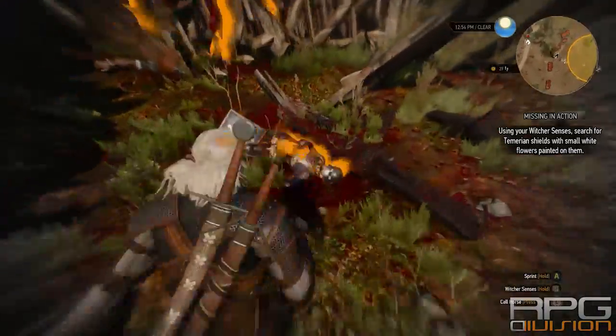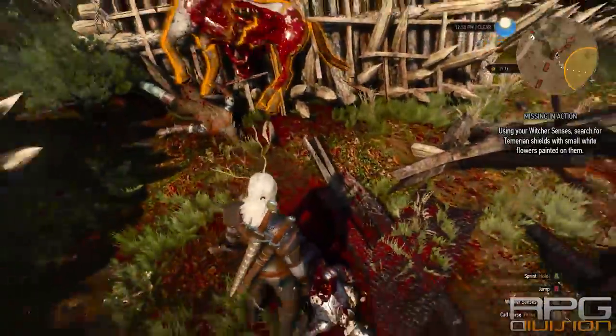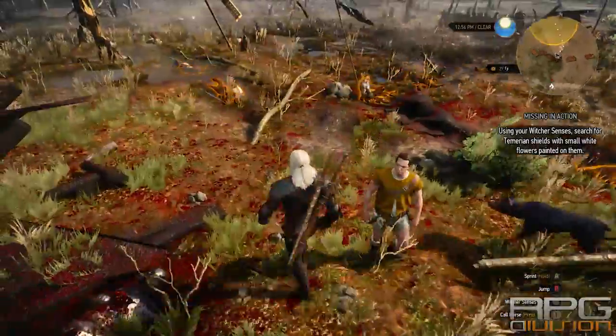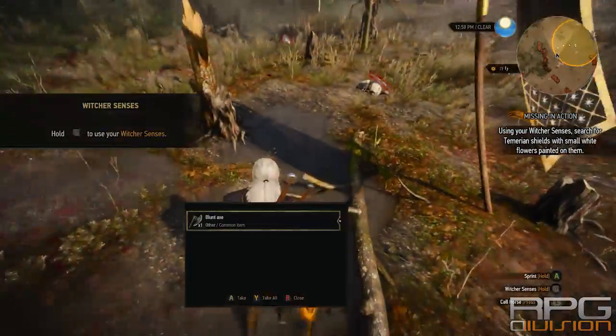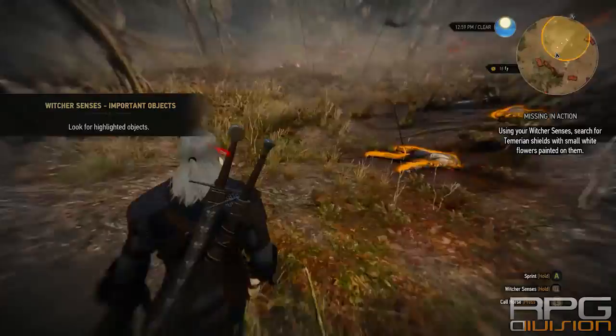Search the corpses — the shield will glow in red. You need to examine all the corpses, at least three of them, near the red glowing shield when using the Witcher Sense.